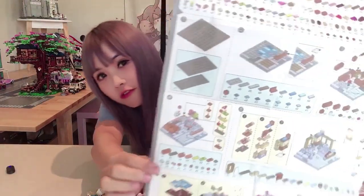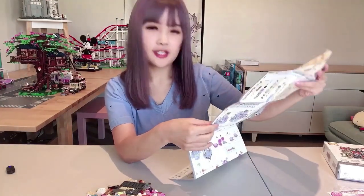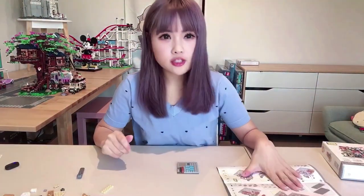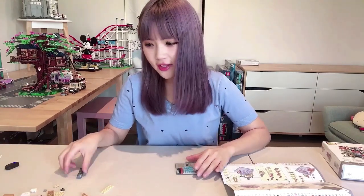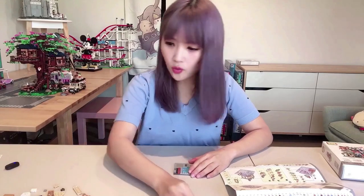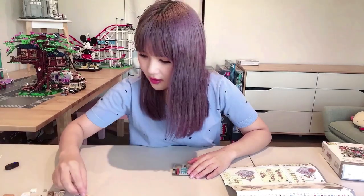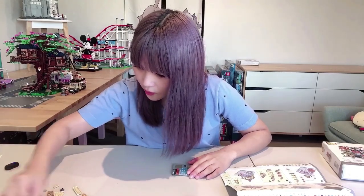Let's build the first five steps first, which is the floor of the store and the ground level interior. With the Lost instructions, they do tell you the bricks required to build each step, which I think is essential given the bricks aren't separated in different bags. Because there are so many bricks, I look for the bricks I need to complete each step first before I start building, otherwise there's just too much room for error.